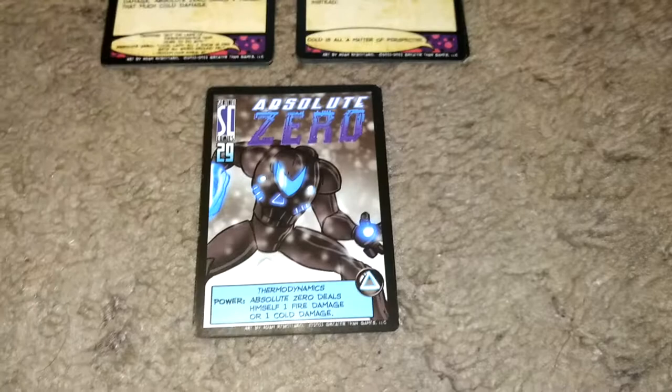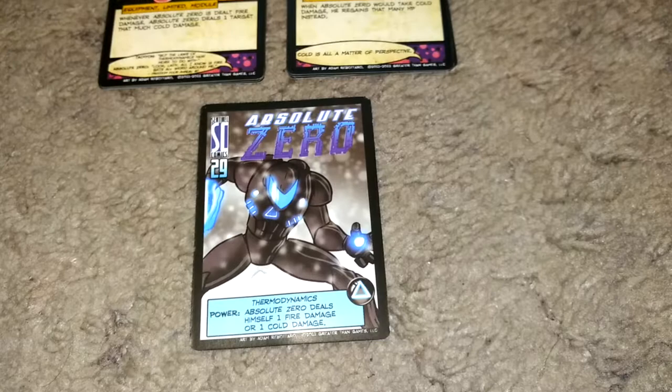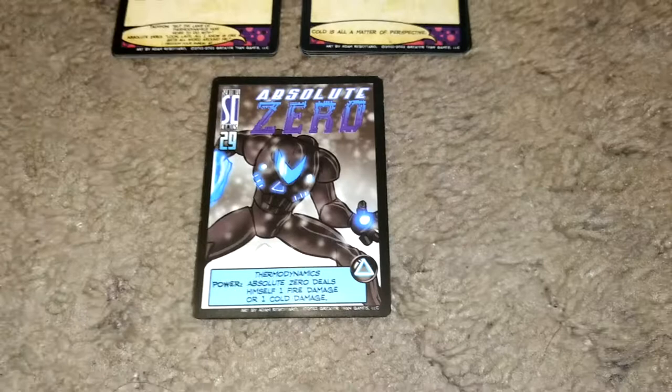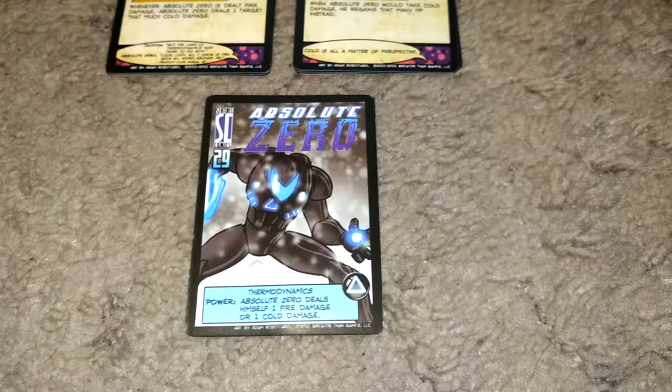That'd be heroes, villains, possibly environments — but you don't really need to know how to do environments, they just kind of happen. I will be starting out with all the heroes in alphabetical order of the ones that I have, which of course starts with Absolute Zero.